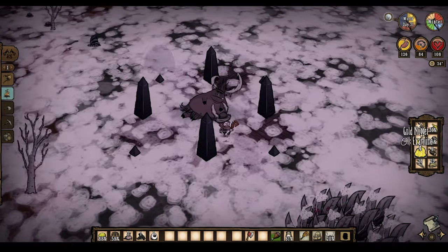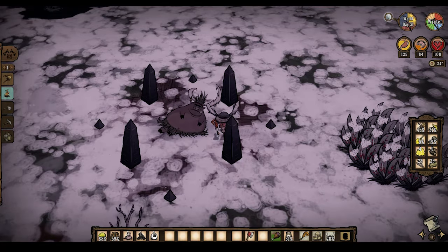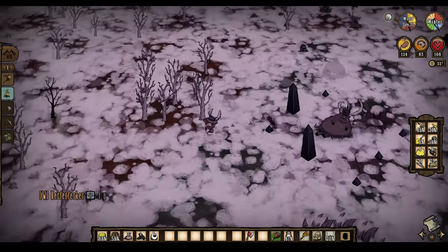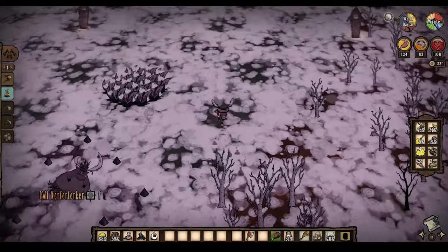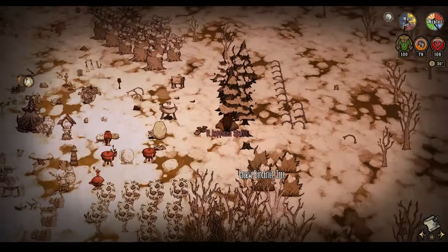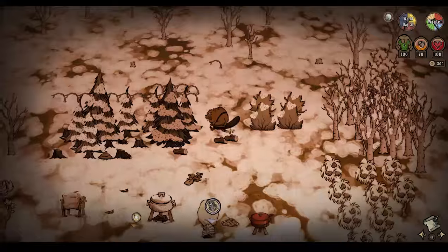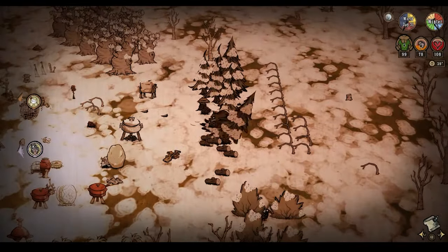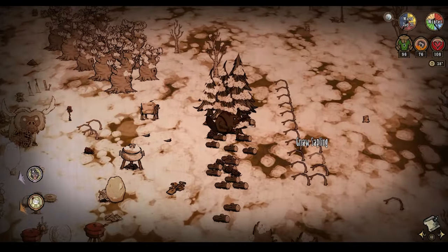The drops of the scrappy werepig are also abysmal: some scrap, a robot repair kit, and single-handedly the worst two boss drops in the game — the cauldron and the horizon expandinator. It's not even worth wasting my breath on the cauldron. I think even the most devoted Clay glazers can understand why this thing sucks. Cauldron? More like crap-auldron.